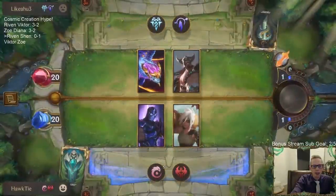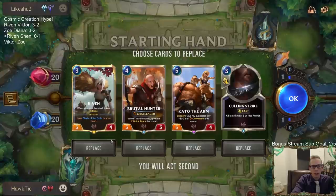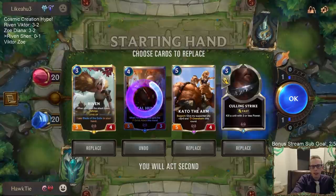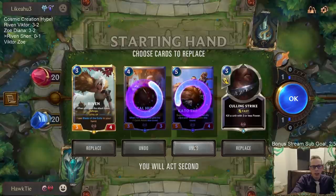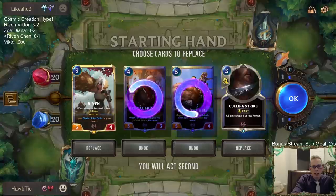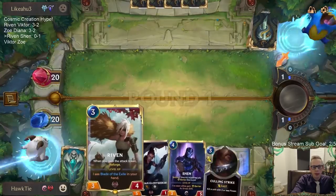Let's look for our champions. Our two champions are more powerful than the rest of our cards in the deck by a long way. Love having a Riven. Culling Strike - good against the ramp card. Kato also pretty strong with that plus three and overwhelm, but they have hush and frostbite and that kind of stuff. Let's keep Culling Strike, keep Riven. There we go, this is good.